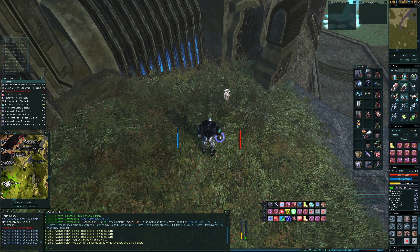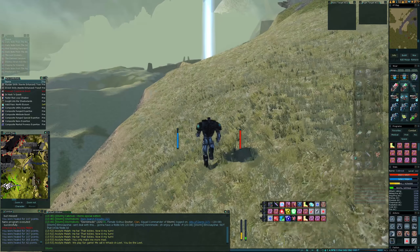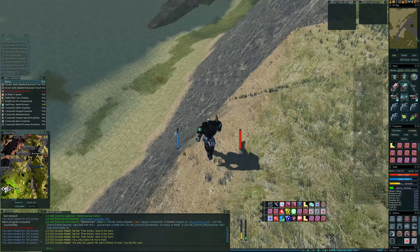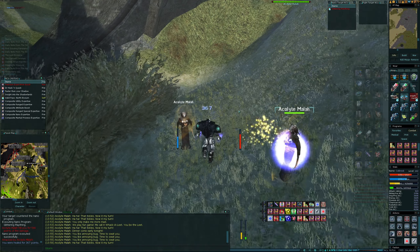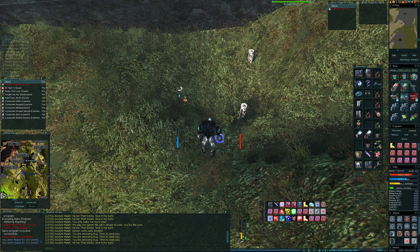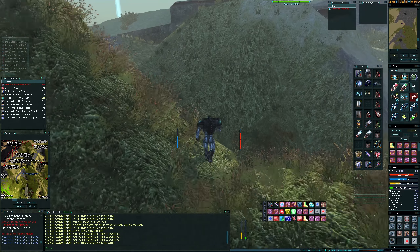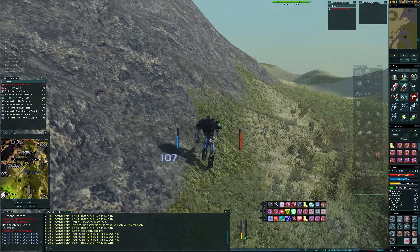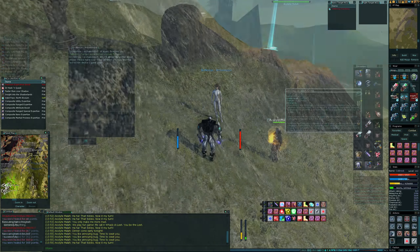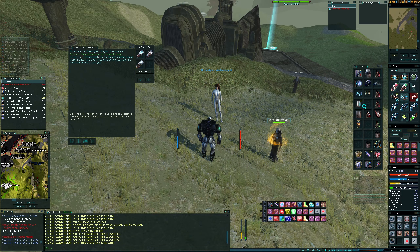We should have enough room now. That's two straight away — that's pretty good. Need three different ones — I think they're unique as well, so it won't let you, yeah — no-drop and unique, so you can't do much else. There you go — three here. Three nanoprograms you cannot use. Going back to Dr Hestia. There's a difference between challenge and annoyance.